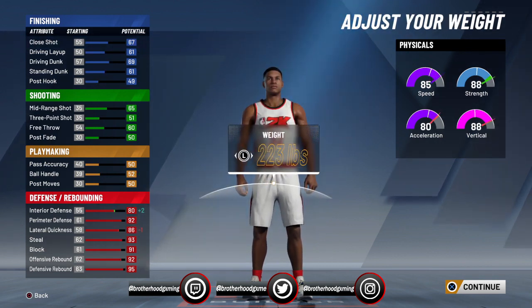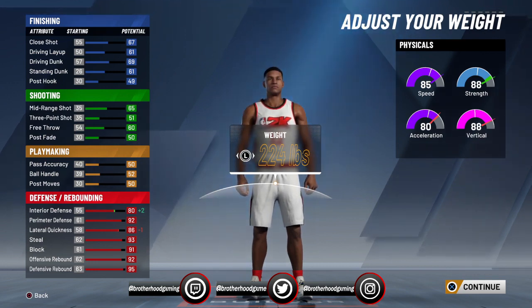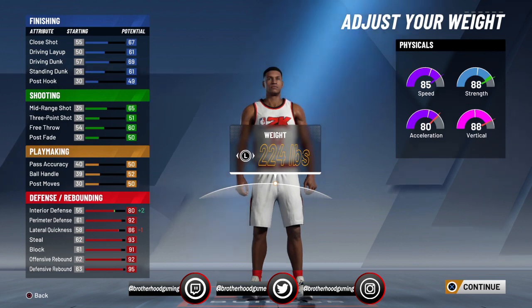For weight I did 224. It doesn't really hurt me that bad — as you can see my strength goes right back up. The only things that decrease here are my acceleration and vertical, but it still looks okay so I can accept that. It doesn't bother me. I don't really need to improve much beyond my defense and attributes, which I did improve. The only thing that hurt me was lateral quickness, but it didn't hurt me by that much, so let's continue.